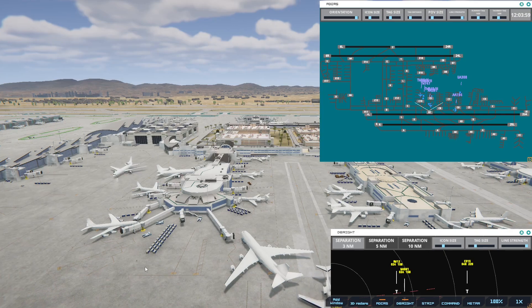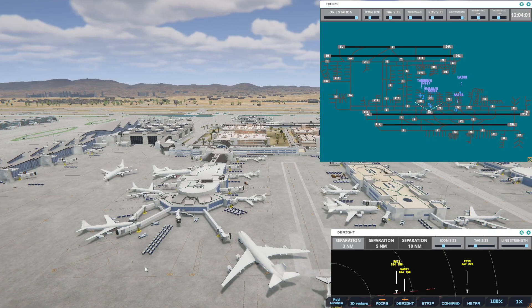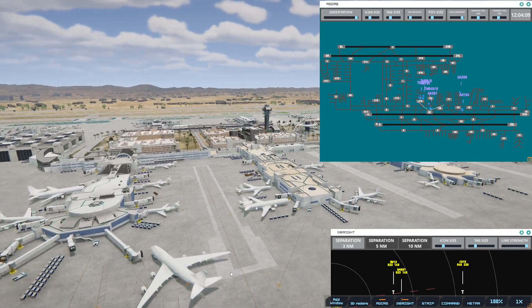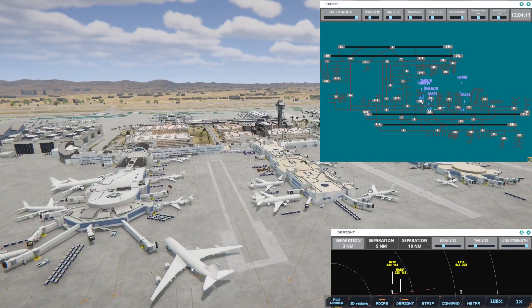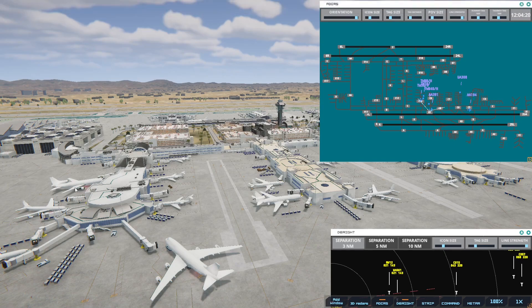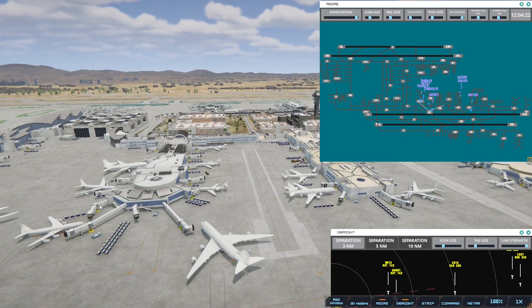Los Angeles Ground, United 308 with information BRUFO, requesting push and start. United 308, pushback approved, expect runway 25R. It did get through, so that's good. Transworld 747, pushback approved, expect runway 25R.